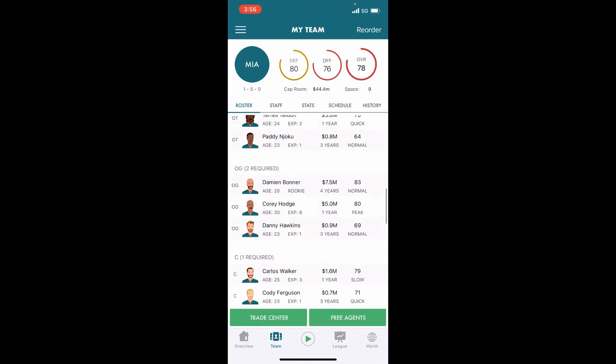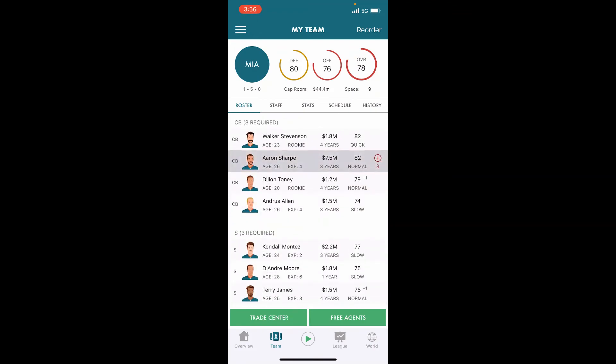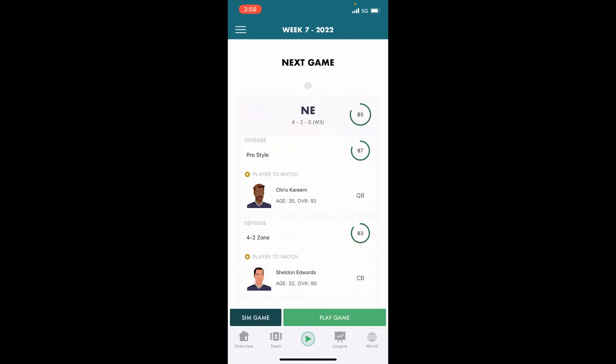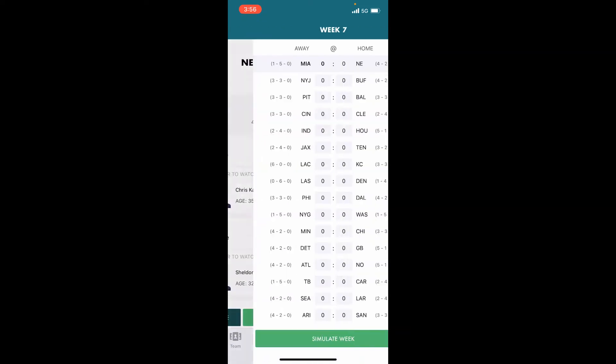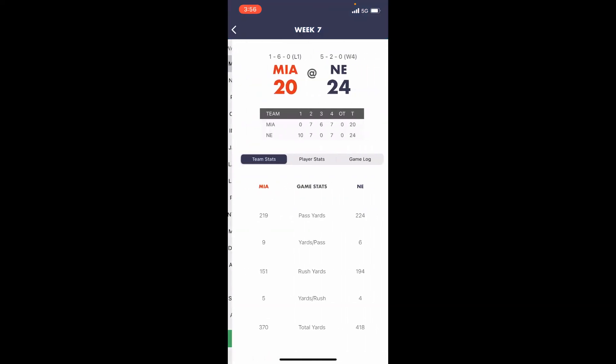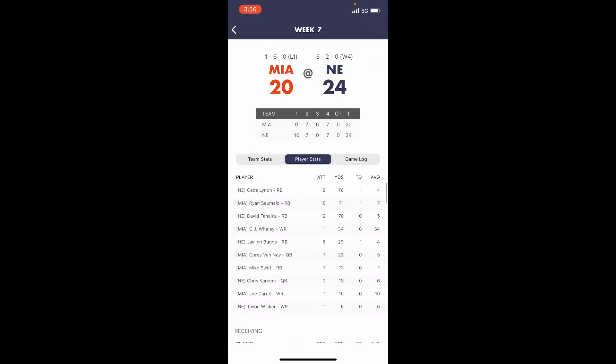We are now 1-5 on the year. Our second corner is going to be out for three games with a cash drain, but we're going to be okay. We're up to 78 overall, 80 overall defense. We play New England in game number seven — our final game of today — and we come up with a close win, 24 to 20. Corey Vinoy had another solid day: 15 for 24, 219 yards and a touchdown.